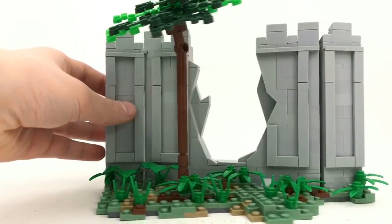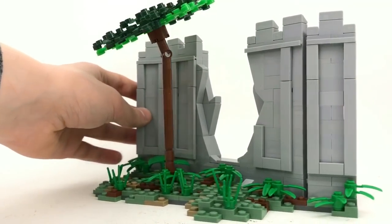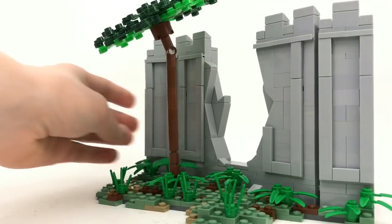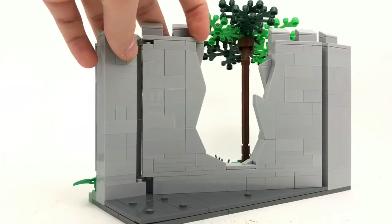As for the ground itself, I used my typical terrain design using the oh-so-lovely sand green, dark tan, and brown scattered randomly. I think that looks the best out of all the techniques I've tried, so that's a plus.